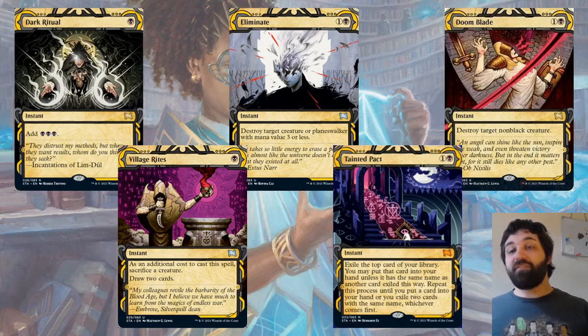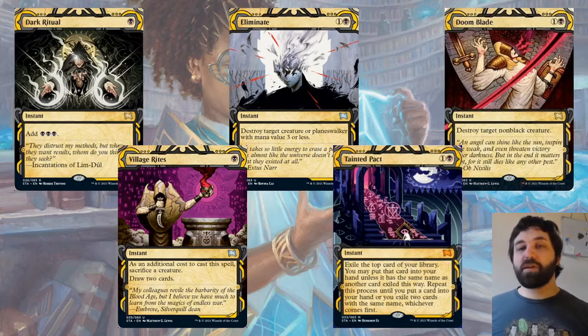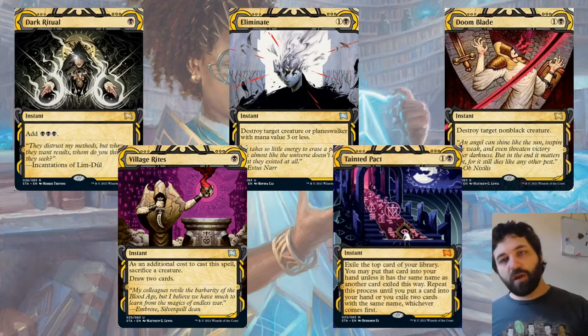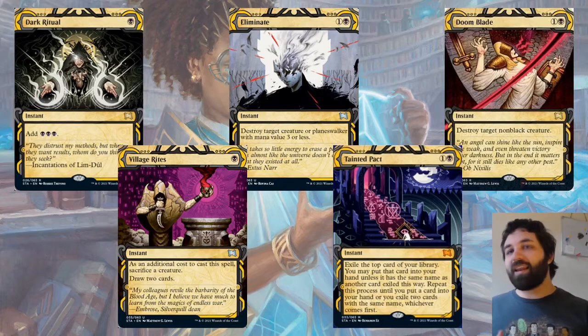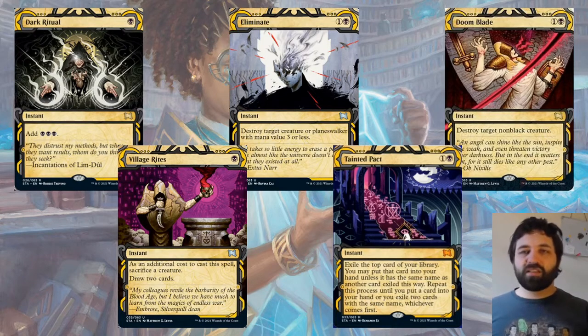Then we've got Doom Blade — everything dies to Doom Blade apart from black creatures. This is going to be a bit more interesting in a gold set because there are going to be a lot of hybrid mana or gold cards which are black and another color, so it might be a little bit worse than in a core set. Also, on Arena ladder you're not doing pod drafts, so as a black deck you're more likely to come up against other black decks. Bear that in mind. It's still definitely playable, but the conditions on it in this set are going to matter more than usual.